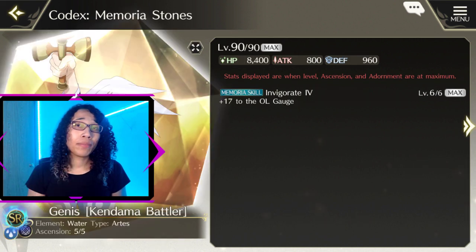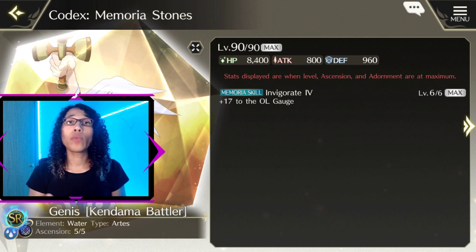My second recommendation for a memoria stone for Lloyd is one that boosts your overlimit gauge for raid content. There are a plethora of memoria stones that could work for this purpose, as long as you're getting 50 overlimit gauge increased by turn three. Genis is probably the most easily obtained, even though it's not the best memoria stone for this purpose. Genis provides a 17 overlimit boost every single turn — and note that even though the text only says 17 overlimit gain, it is actually every single turn, which I have tested in game to confirm. The reason you want that 50 overlimit gauge boost is so that you can achieve his mystic art on turn three in elemental advantage content, enabling him to provide hit generation on the turn you need him to. Turn three is the most important in raid-based content, so when paired with someone like Cress, Lloyd can enable your heavy hitters.